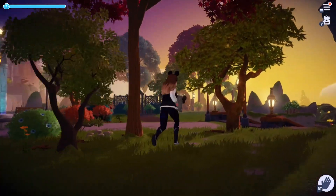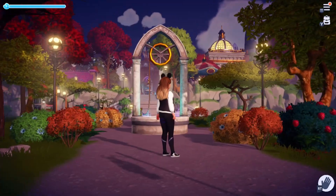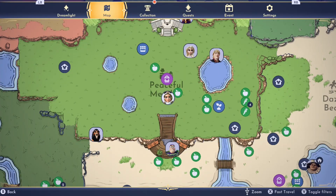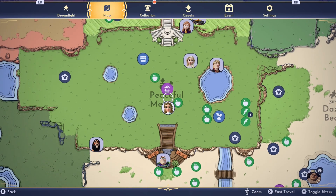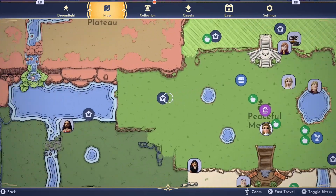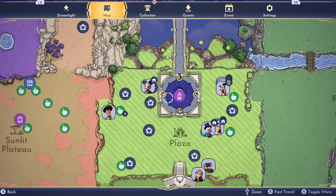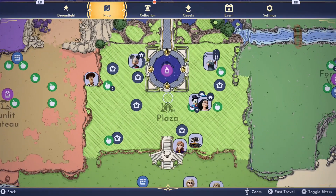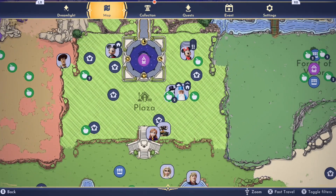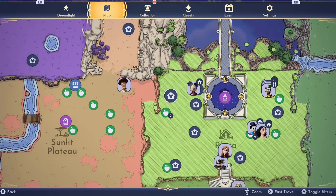The last thing I wanted to show you is the layout from above. Here is the meadow. You can see I only have those two houses — just Wally and Buzz — and then I have Merlin and Minnie and Mickey and Goofy near my house, and then Woody, Scrooge's shop, and Remy. So that's about it.